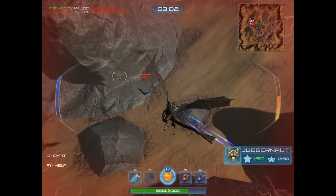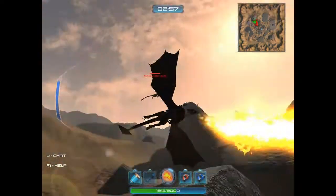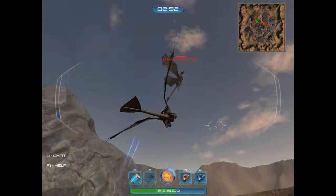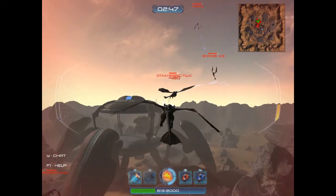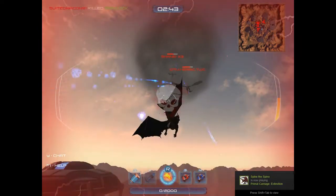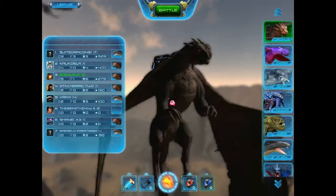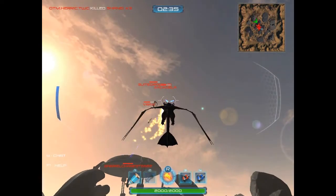There we go — Juggernaut. That dragon has the most health, so basically when you pick him, everyone tries to kill you. And his ability is to stun you, to where you sit there and basically just sit there — but you can still shoot. You can't really tell the Fury from the normal dragon.